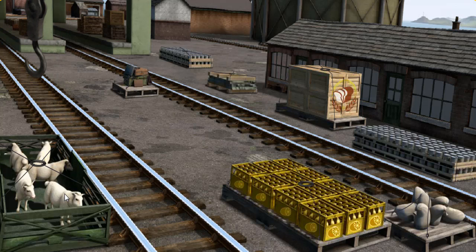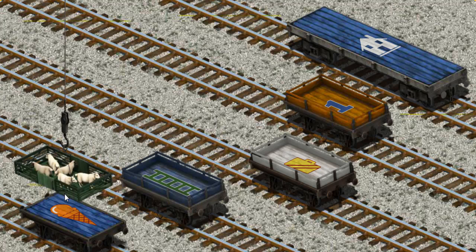There you go, let's lift and load! Now the cargo must be loaded. Help Cranky find the blue flatbed with the picture of an orange ice cream cone.